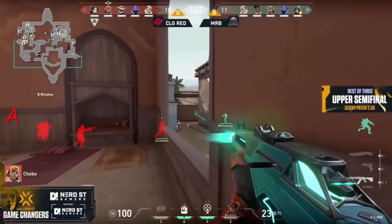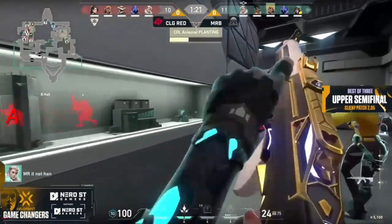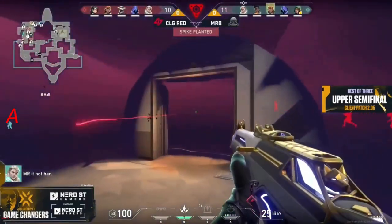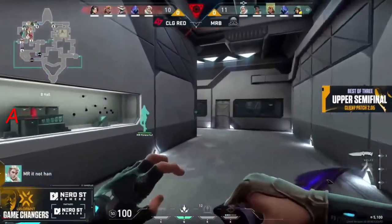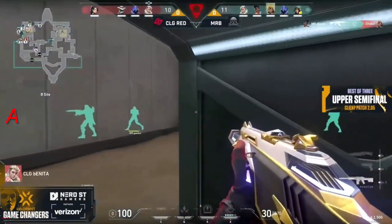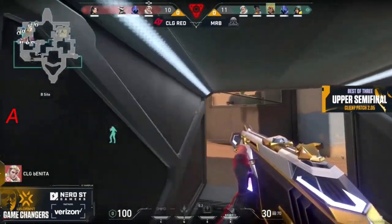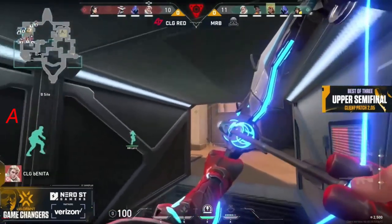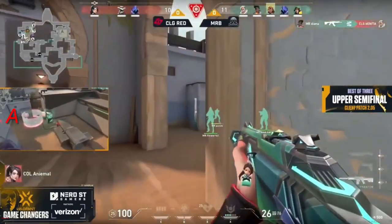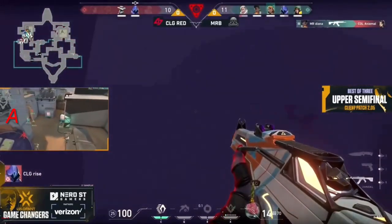We talk about her lockdown there, but here comes CLG. They're pushing out on this site — this is a lot quicker, a change of pace. They're electing for the retake. Animal has the plant coming in, spam won't connect. So 5v5 on the retake is on the cards here. Diane she finds that first one onto Chobo. Benita trying to drone through because they know they need to kill an advantage in this. Now the Showstopper's up, off coming.